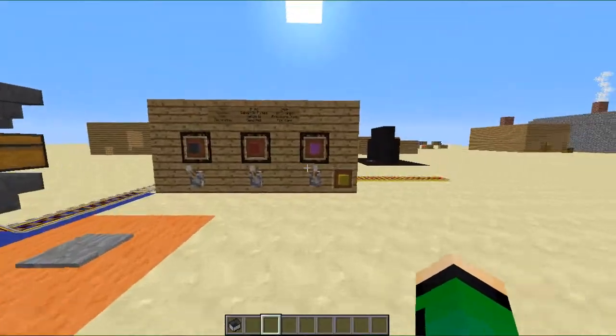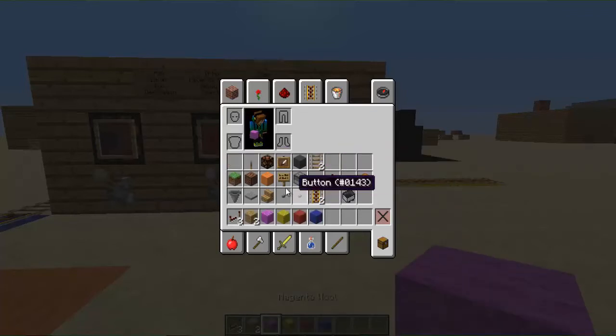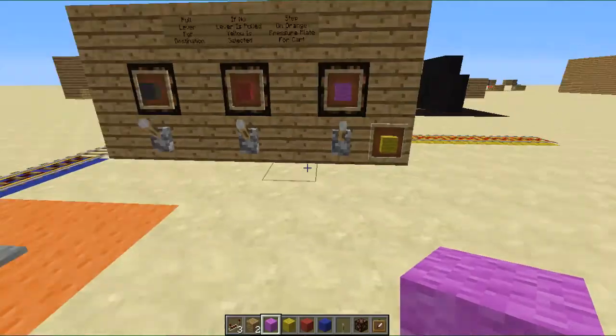To show you how to make it, you're going to need redstone repeaters, a decorative block, various color wools in whichever colors you want to use, redstone lamps, item frames, and also levers.